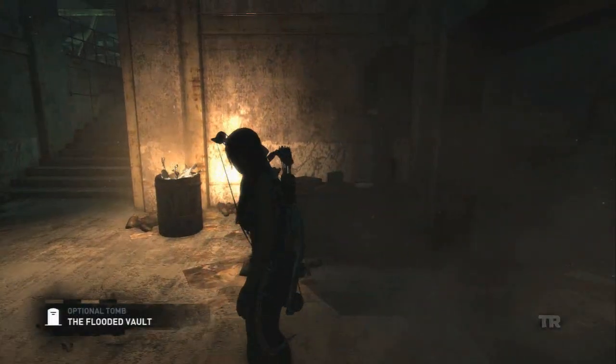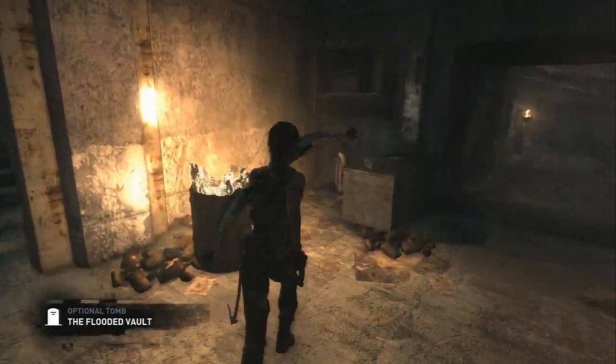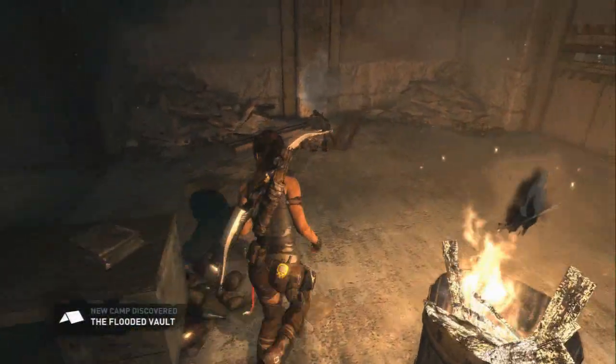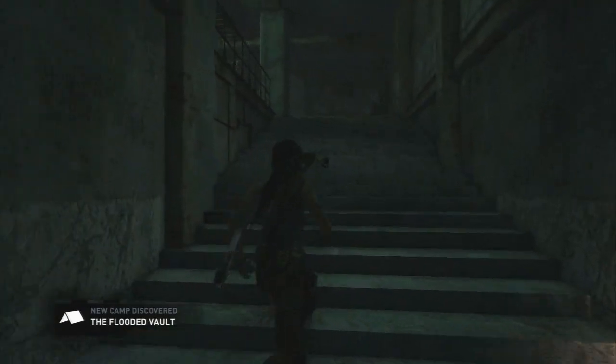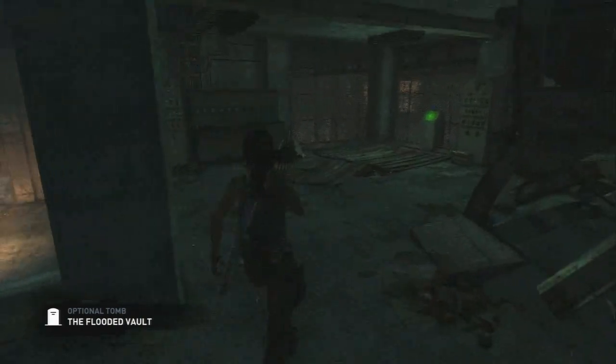Anyway, here we are — it's called the Flooded Vault. I looked around here to make sure there weren't more collectibles, because there were two relics and a bunch of salvage inside before. Just wanted to make sure I got everything, and there was nothing else in here. So the first thing you need to do...